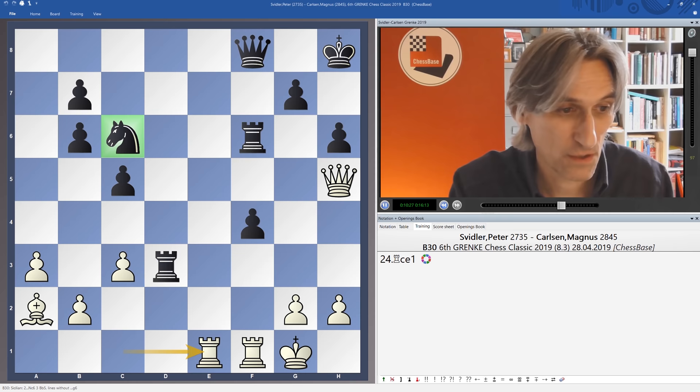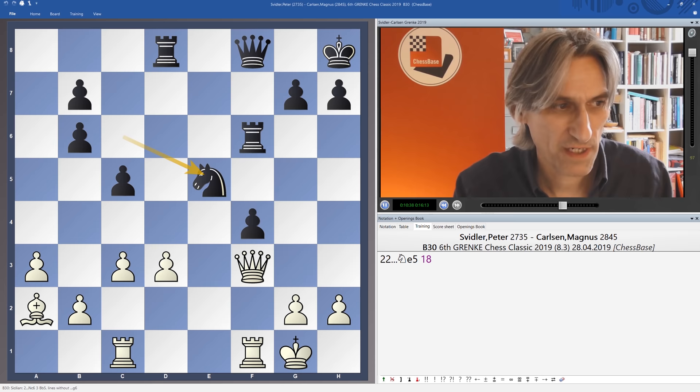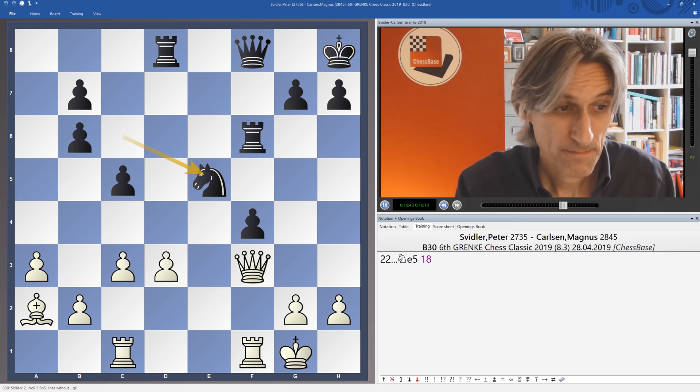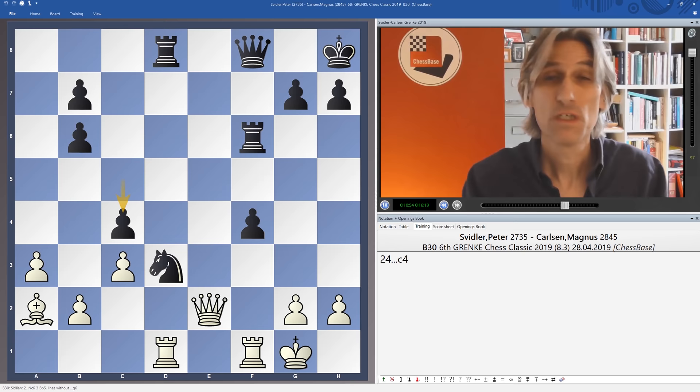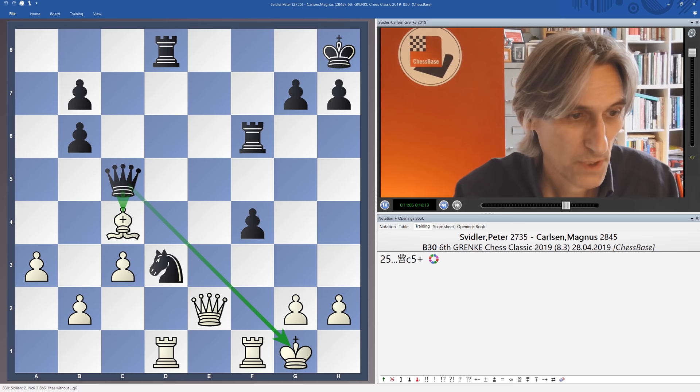Svidler just played the queen back to f3. Knight e5, and now that knight is swinging into white's position. Here's another thing Svidler missed: queen e2 was his first thought, and after rook d1 he'd simply overlooked that c4 could hold that knight in position, because bishop takes pawn is inadvisable because of the check and taking the bishop. So after knight e5, he was a bit stuck and played queen e4.